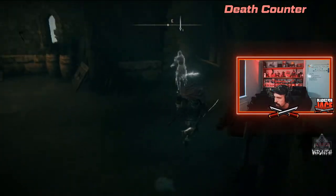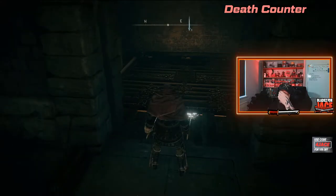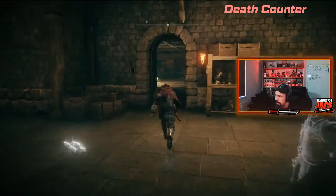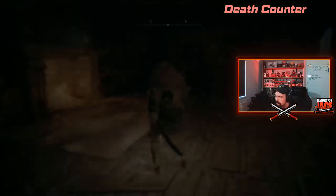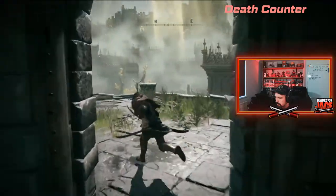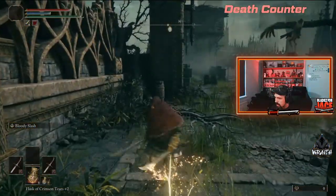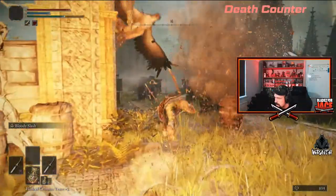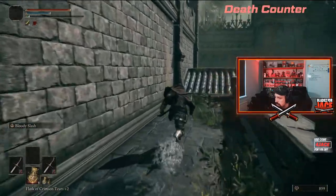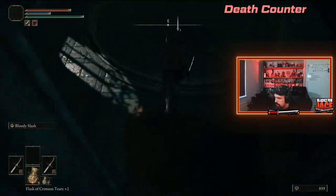Where we want to get to is underneath this elevator, but when you first get here the elevator won't be there — it's actually down below, so you need to get downstairs. Let me just do a checkpoint. We're going to drop down here.